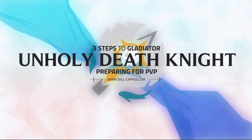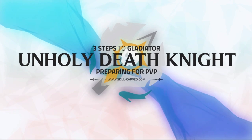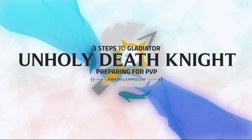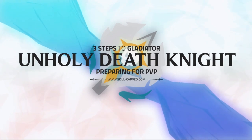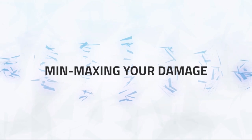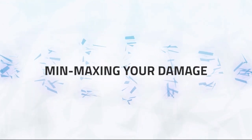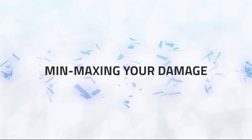Hello everyone, Joe Fernandez here, and I'll be going over Step 2 of 3 Steps to Gladiator as an Unholy Death Knight. Step 2 involves preparing for PvP, which includes how to min-max your damage and making the most of your crowd control. It's important to know your normal rotation alongside your burst rotation so you can deal maximum damage both passively and when going for kills.